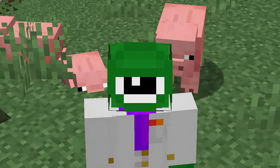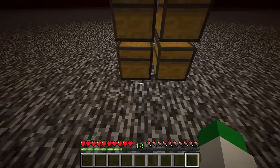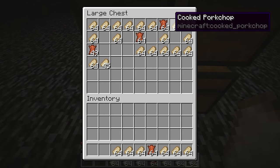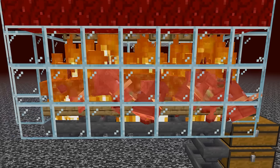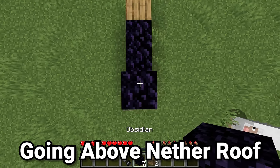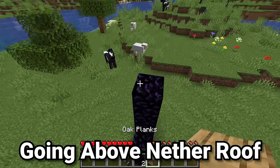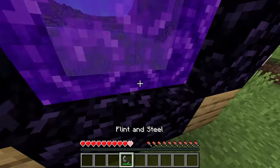Pork chops are one of the best food sources in Minecraft, so learn how to build this incredibly easy hoglin farm that gives you over 3,500 cooked pork chops and 300 leather an hour. To build this farm we have to go inside of the nether dimension. The farm is built on the nether roof, so unfortunately this farm is only able to be built in Java edition.